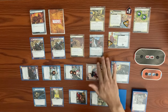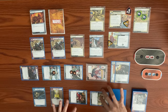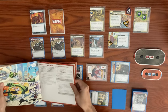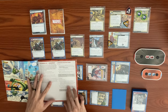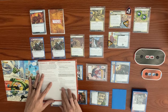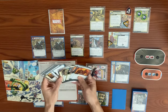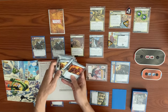We have defeated Sandman, completing scenario one of the Sinister Motives campaign! Checking the manual: for the victory reputation track, we calculate our group's total reputation value and mark nodes. In the campaign log, if a campaign community service side scheme is in the victory display, we record its title — but the Rebel Rescue side scheme never came out, so we don't record it.